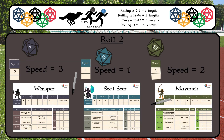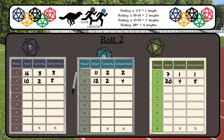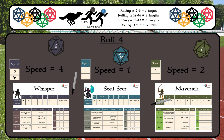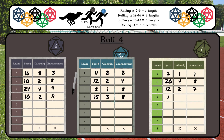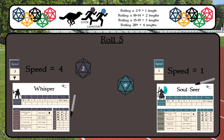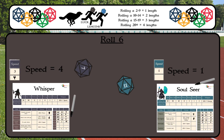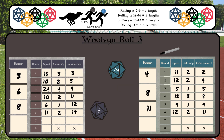Players roll again for round two and three, writing their round total in the Calamity column and grand total in the Enhancement column. After three rounds, the Wolven are released. For round four and on, players roll their d20s and add their totals, but then roll another d20 plus the Wolven's speed of five for its length that round. If the Wolven's lengths reach or surpass the hero's lengths before the player reaches 20, they lose. Rolling a natural 20 gives the player four lengths and increases their speed by one. A natural one disunqualifies them. Natural 20s and ones do not apply to the Wolven rolls. Good luck!